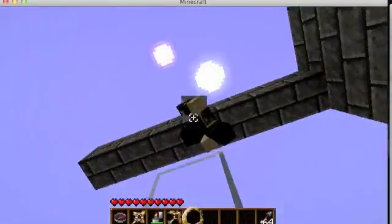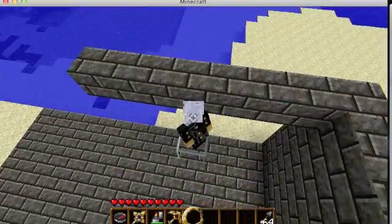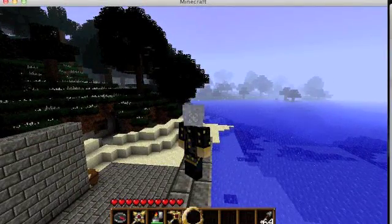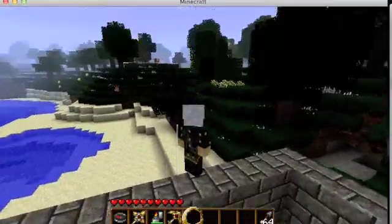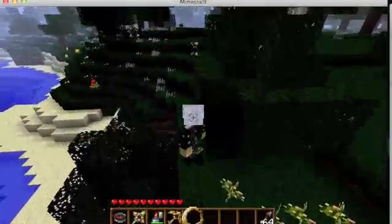You can just climb stuff. Jump up, grab onto that, jump. If you start getting good at it — which I'm not — you can start climbing around, do spin moves, and do a lot of very interesting stuff that way.